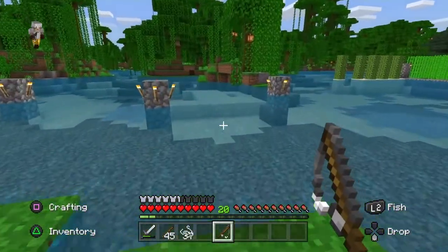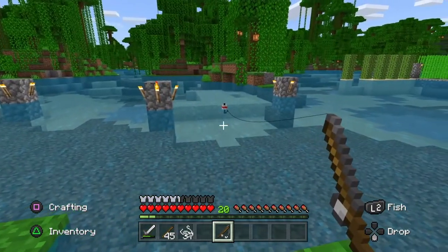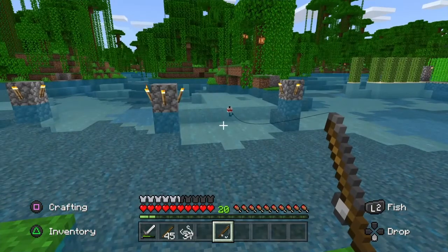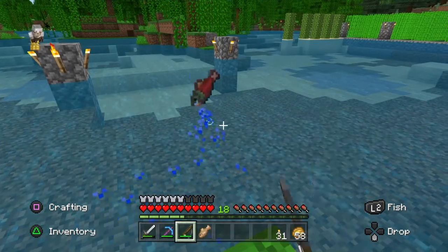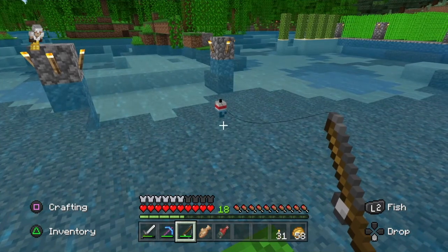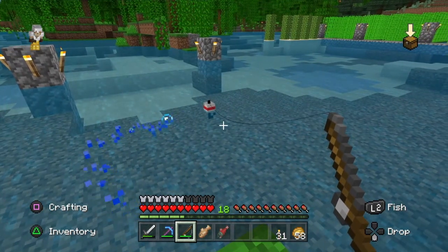All we need to do is simply cast out our rod into the water and just wait until we see a line of blue bubbles come to our float. Once our float dips down, we just need to reel it in and we should catch a fish. There we go — we have got a cod and a salmon.